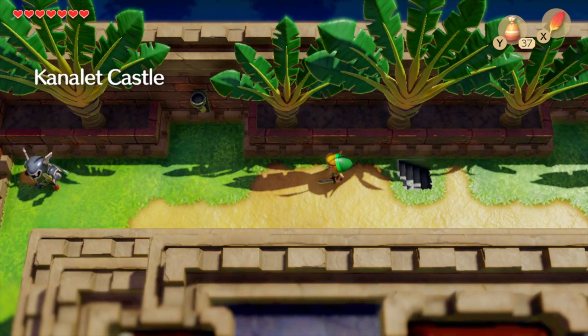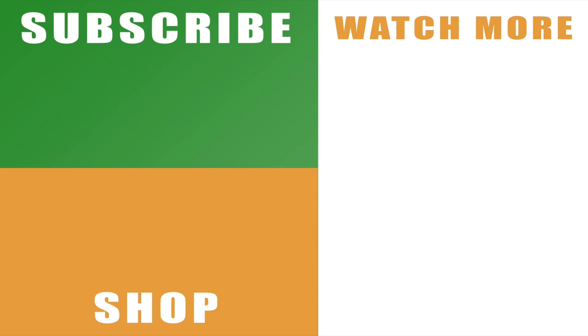That's pretty much everything you need to know about where to go after Bottle Grotto. It isn't massively explained in the game, but that should be enough to get you going. Hopefully the video helped you out — if it did, drop a like below. Subscribe with the links on the left, hit the bell for notifications, and you can see the rest of my Legend of Zelda: Link's Awakening series on Nintendo Switch with the links on the right. Leave any comments below and I'll catch you next time.